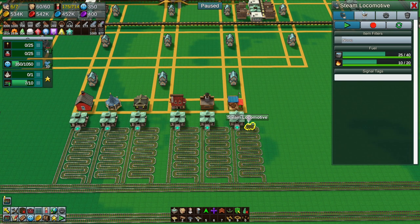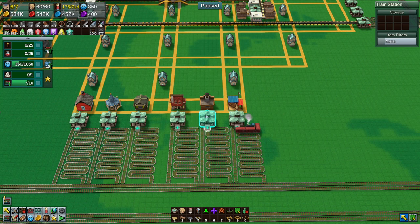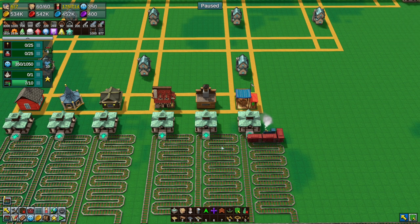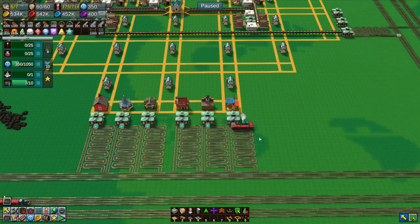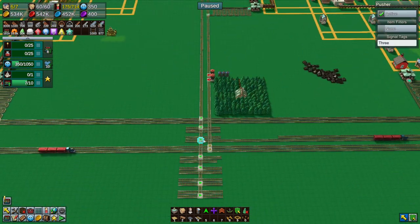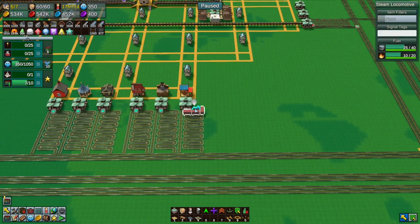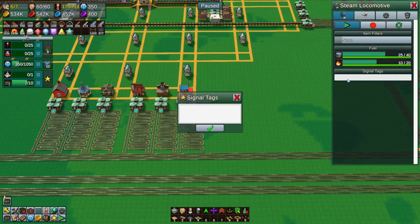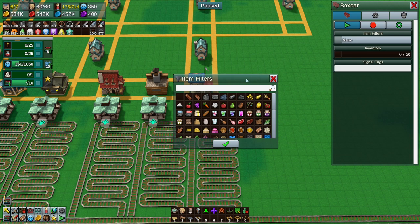We'll add three boxcars: one, two, three - because that's all you need for this one. Other stations might get more boxcars, but we'll see how it goes. You're going to have a signal tag of whatever this town is - we're at town four. Now this is where things are going to become complicated.